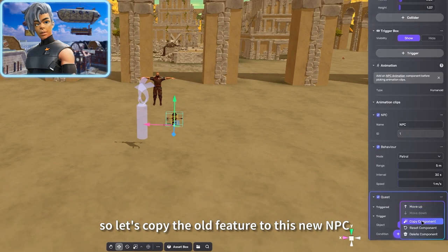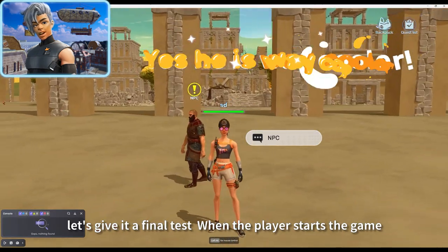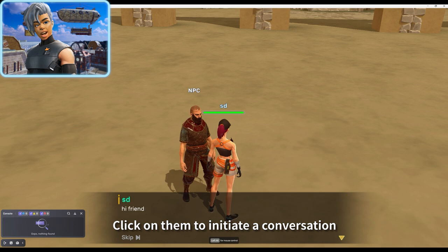Let's give it a final test. When the player starts the game there will be an NPC at the starting point — click on them to initiate a conversation.